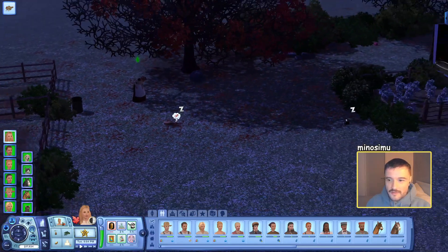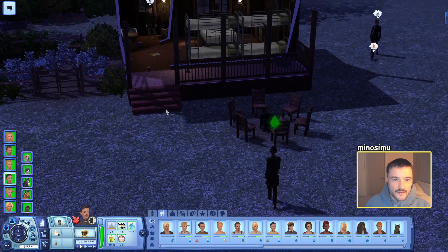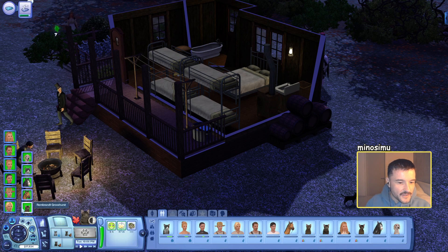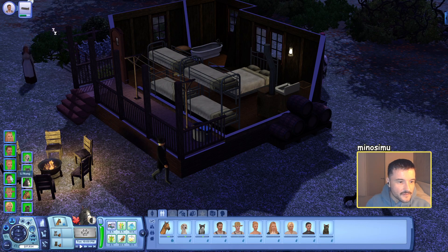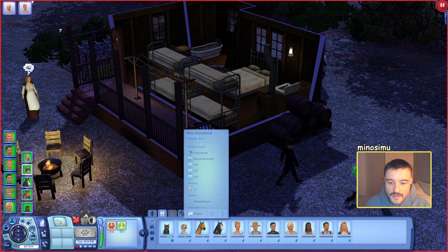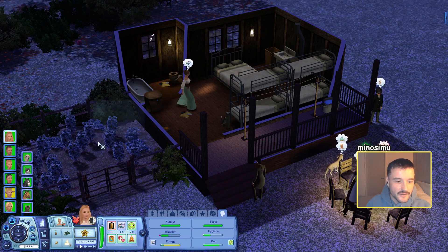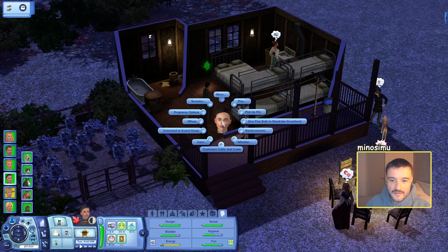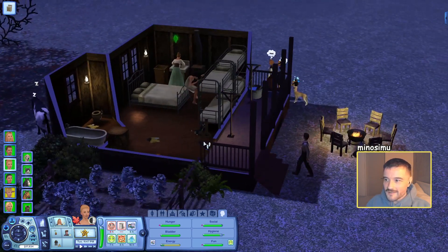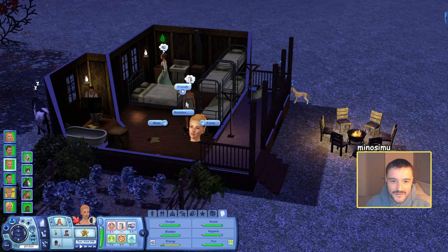Now I need to get these sims fed. Lee can come and light the fire. Who is going to give the cat a bath? It has to be Mary. So is it Mandrake that has fleas now? Yes. Does she like Mandrake? She likes Remembrance, but who likes Mandrake the most? No one. Because this house is so small, I might need to stop the pets from going inside just to help with the routing. Do some friendly socialising with the cat so that at least someone can bathe it.